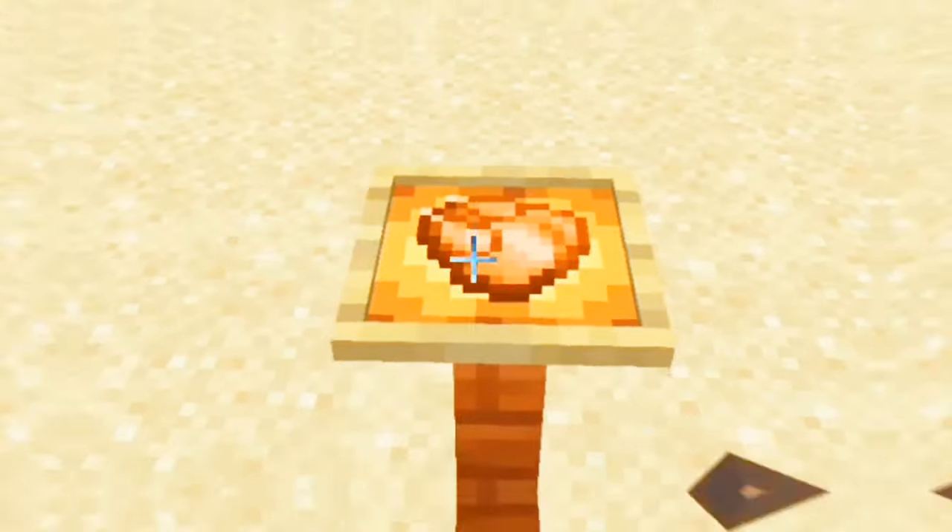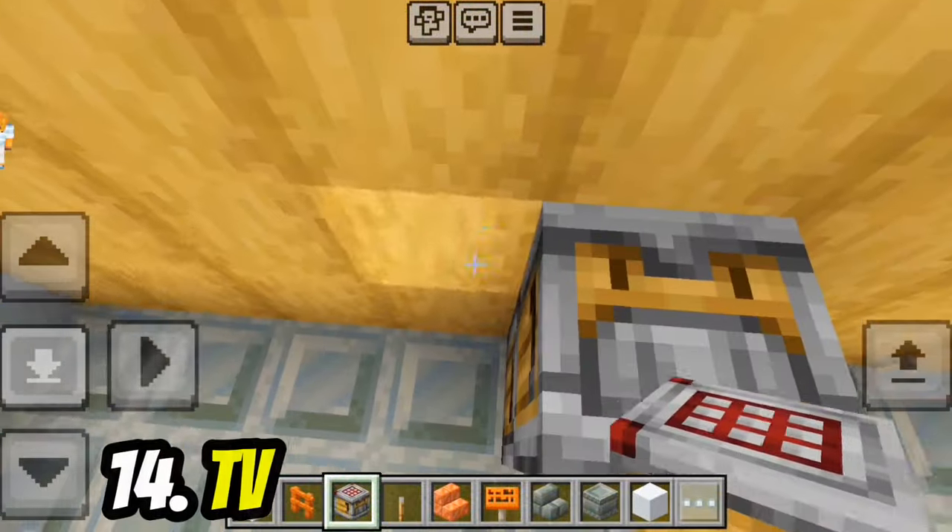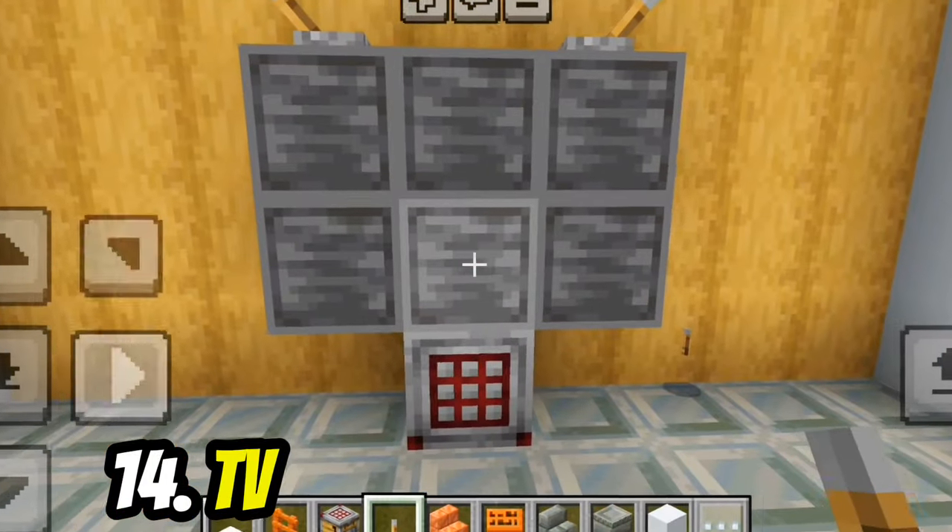Another build idea with your chairs is using the bottom texture of the crafter as a TV, with levers as antennas.